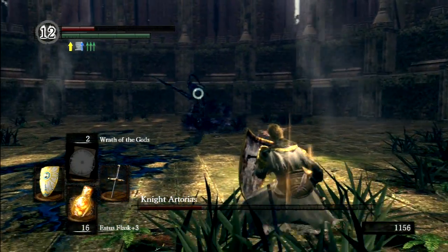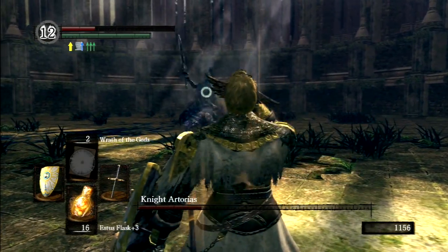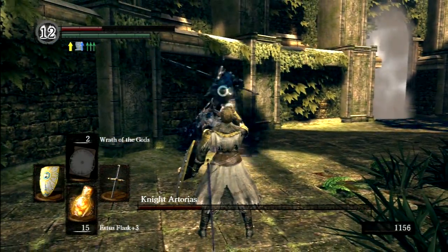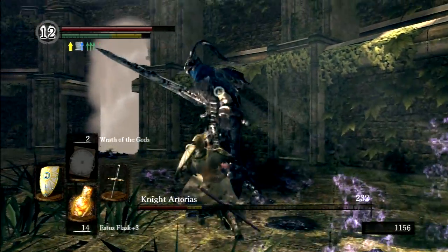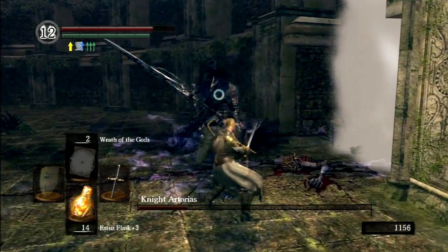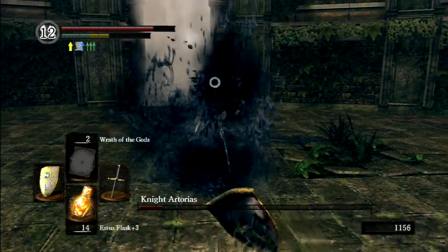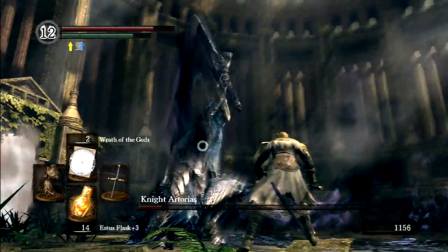I really felt like having a shield for this fight kind of trivialized it. He is kind of smart — he will wait until you try to heal before initiating an action. His AI is kind of similar to the Sanctuary Guardian in that it will, to a certain extent, respond to your actions, but not to the degree that it becomes obnoxious and unreasonable, like the NPC invaders in Dark Souls 2.